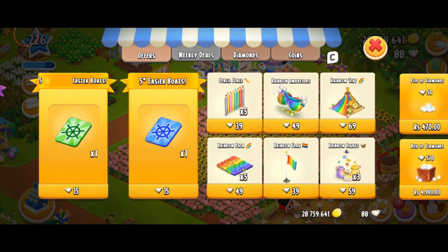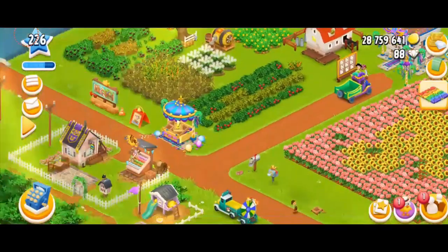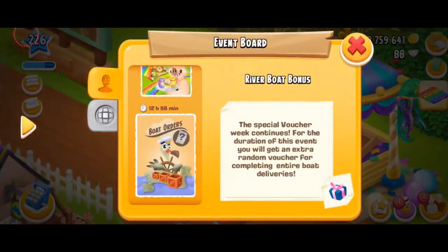Currently in the shop, you also have these beautiful decorations — they're all rainbow themed. We've got the pencil fences, umbrella, tent, path, flag, and of course the lights. They're going to cost you diamonds, so make sure to get them if you have diamonds. I unfortunately don't have a lot of diamonds.